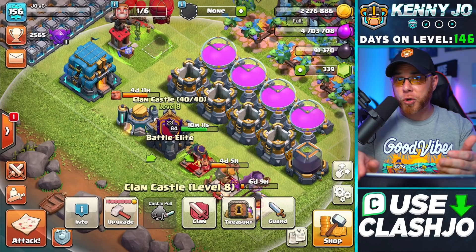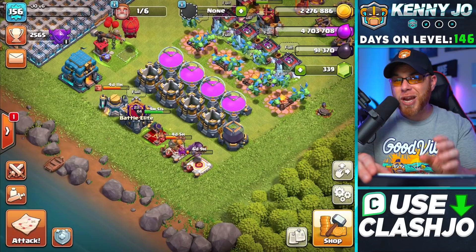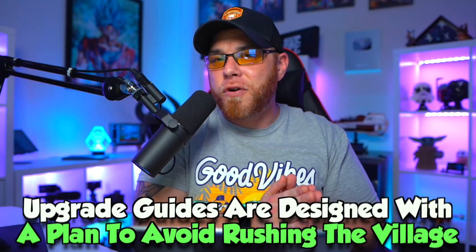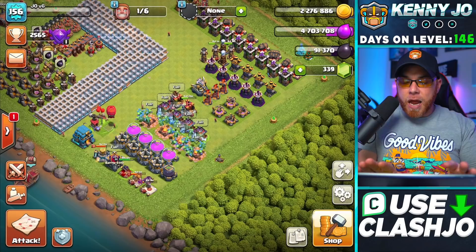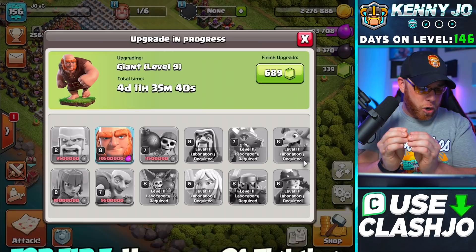We always start with the laboratory upgrade to upgrade troops, then the clan castle to unlock the option to donate or request troops, spell housing, and siege machines. We also always prioritize hero upgrades very early in the plan, because defenses almost always upgrade faster than everything else on your village — you'll finish them before you ever match your heroes or laboratory. You have to find that balance, and that's why I stick with the plan.